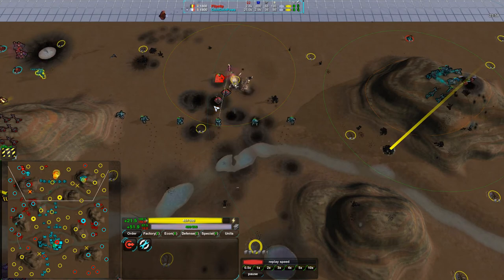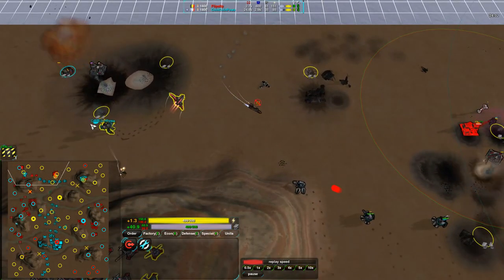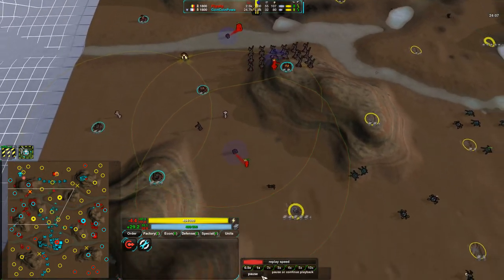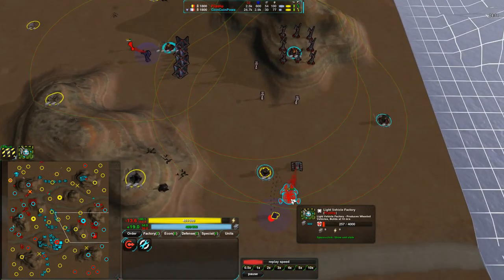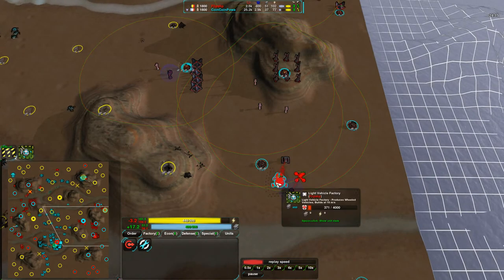Spiders can hold up against harassment, but it takes a lot of effort. At this point it makes no difference. CoinCoinPower is finishing off all of Flipstep's economy, getting rid of his last fusion reactor. There are still some wind farms and metal extractors around the map, but basically there's not much left. A Light Vehicle Factory is being built by Flipstep but at this point there's not much he can really do.